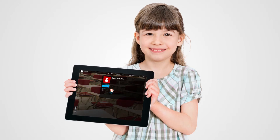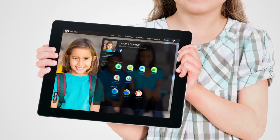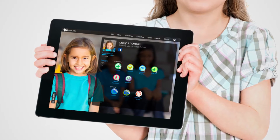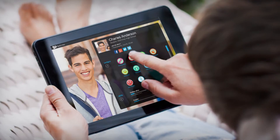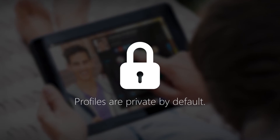When students earn achievements in class, they build a digital profile that can be viewed and shared by family, friends, and even classmates. Profiles are fully customizable and are set to private by default, so no sensitive information is at risk.